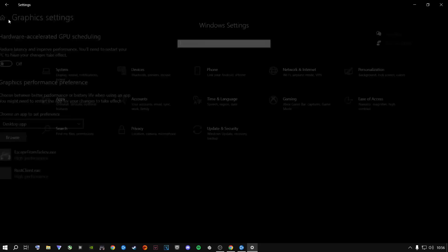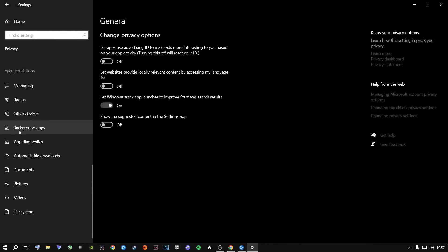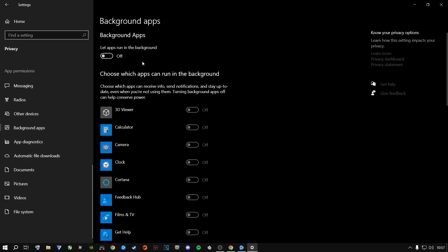From here click the Home button, go to Privacy, and scroll all the way down to where it says Background Apps. If you're a Windows 10 user, all you need to do is turn it from On to Off. If you're a Windows 11 user, you're going to have to individually turn these off one by one.